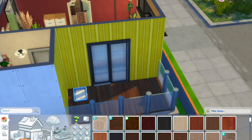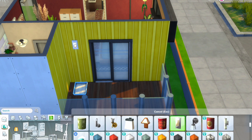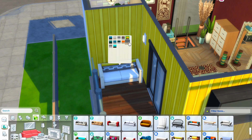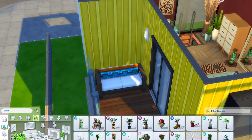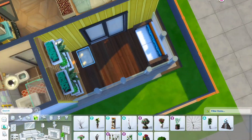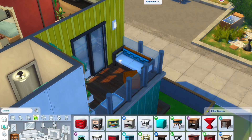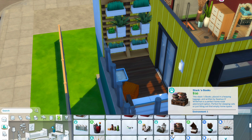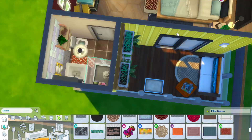Now we're going out onto the balcony — it's a pretty small one. I placed several planters here because I didn't want it to look plain, and I added a small seating area too. I imagine that when your sim wakes up in the morning, they can have their coffee here, do their morning meditation, or if they can't sleep at night, come out and enjoy the breeze and do a little reflecting. It's a really cute and nice spot.